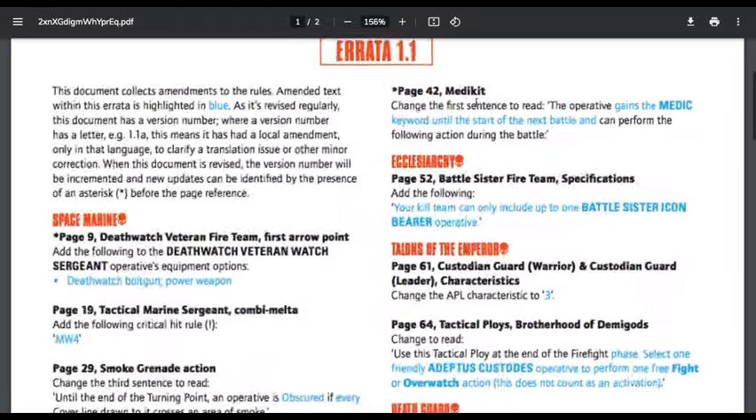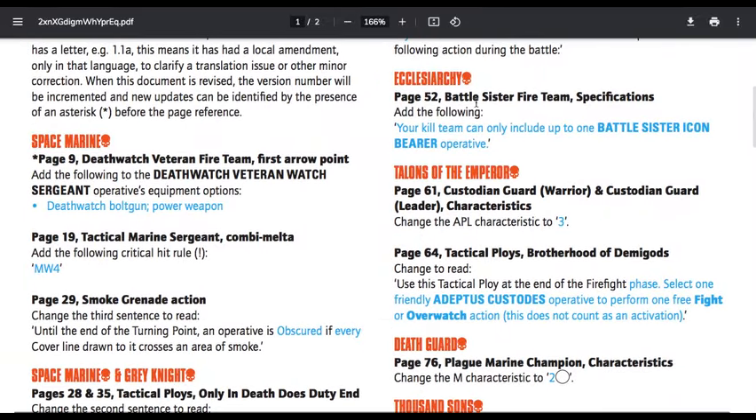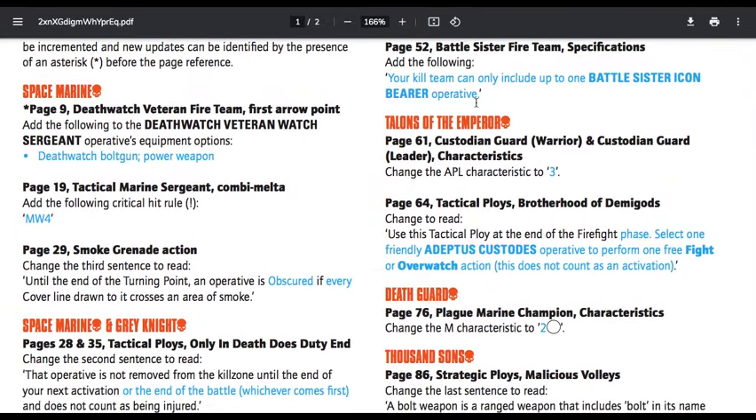Next we have the Compendium. Space Marine Death Watch Veteran, page 9 — add the following to the Death Watch Veteran Watch Sergeant operative's equipment options: you can take a Death Watch Bolt Gun and Power Weapon. Page 19, Tactical Marine Sergeant Combi-Melta — add the following critical hit rule: Mortal Wound 4. That was just missing from the datasheet. Page 29, Smoke Grenade Action — change the third sentence to read: until the end of the turning point, an operative is obscured if every cover line drawn to it crosses an area of smoke.